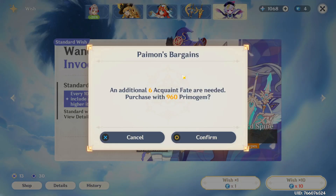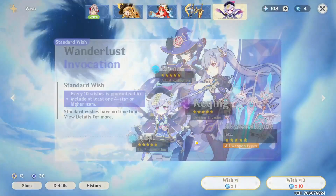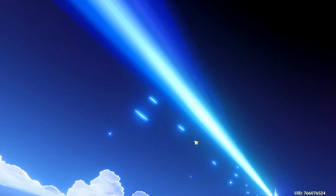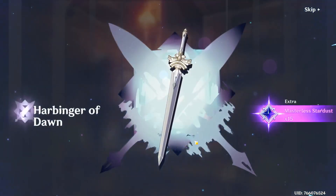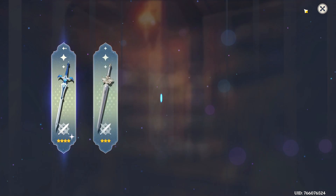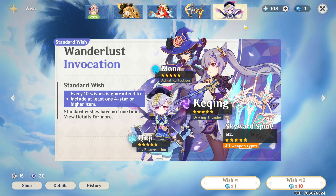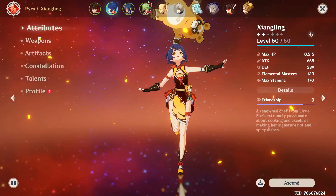That deserves an applause — that was very good! Place completed. Can we do a 10 pool? Yes! This should put us on 55 pity. What if we get a five star? No, we got a four star — Sacrificial. I thought it was guaranteed a character, I guess not. Sacrificial is a great thing to have though.